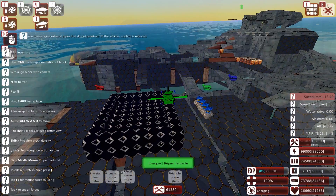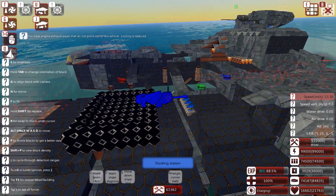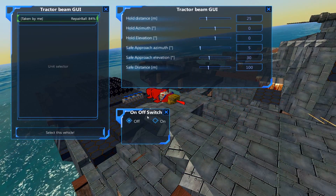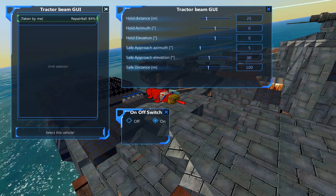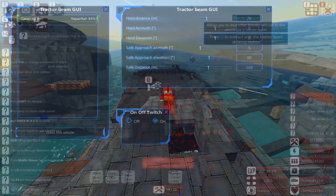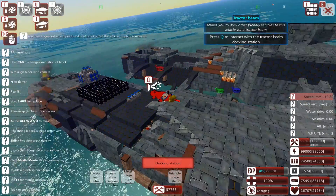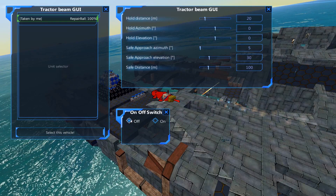Okay, apparently that didn't work. I need to grab myself the docking station and grab hold of the repair ball. Turn it on — so that will mean it pulls the repair ball into range. Or should do. Here it comes. And I'm going to position it in the rubber housing.